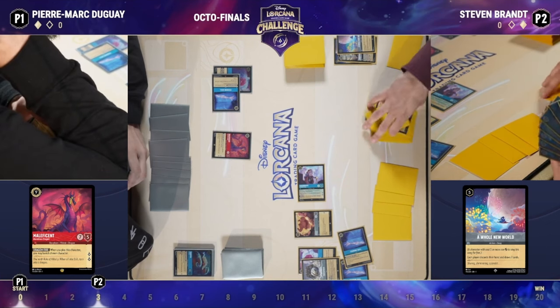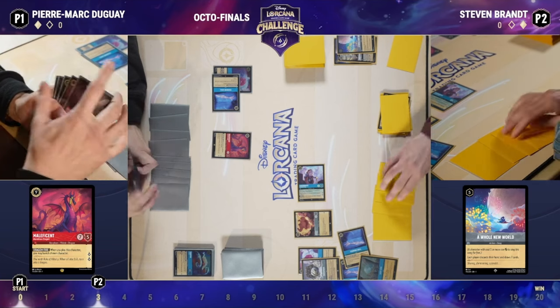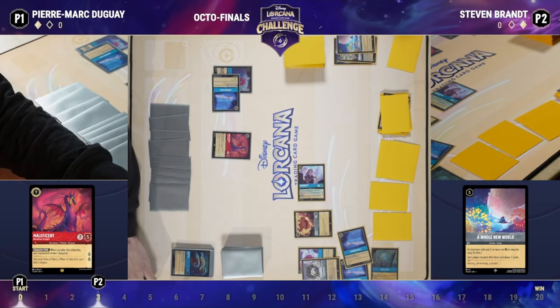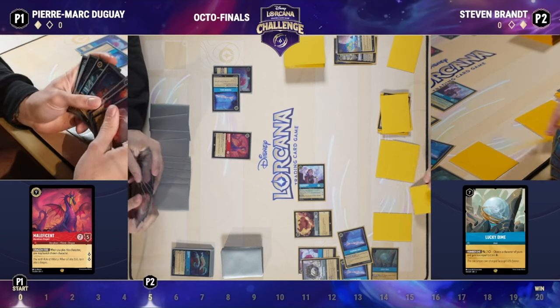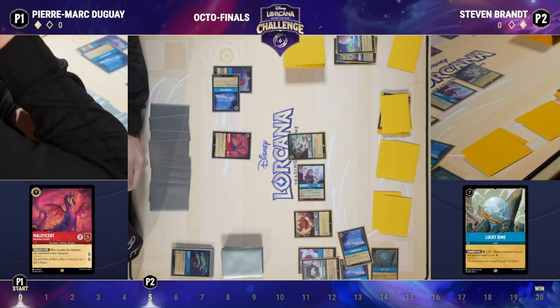We see the Fortress here — now we're going to see the combo part of this deck. With four Popsicles and four Fortresses it can absolutely just turbo through its deck. We see the Lucky Dime — that's a key piece. Steven is already up to 12 ink, which is pretty incredible. Pierre has a lot on his side but Steven is definitely ahead as far as resources go.